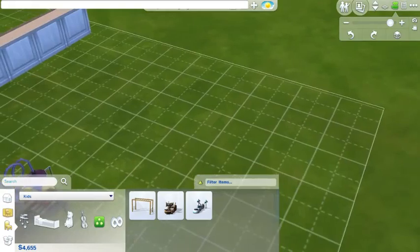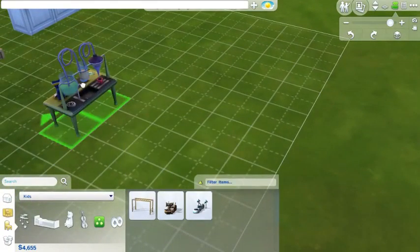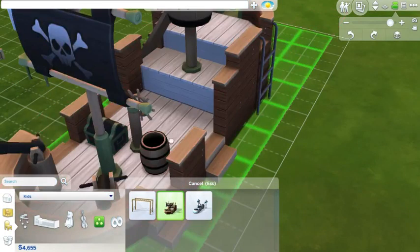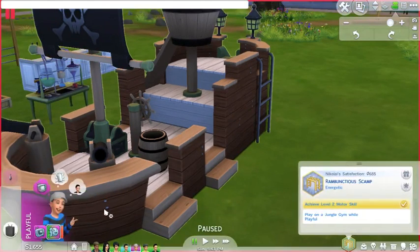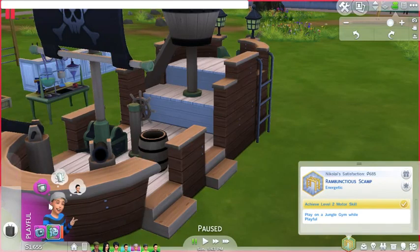We're gonna turn this lot right here. Move this right there, then move this here — and that's well done. There, good. So we're gonna play on the pirate ship, quite playful, with the jungle gem.